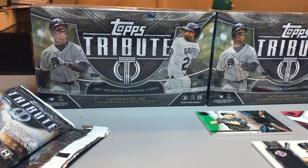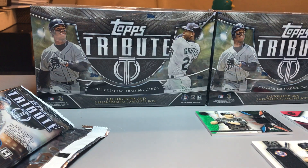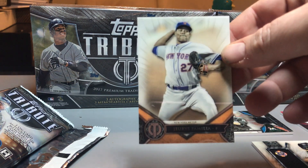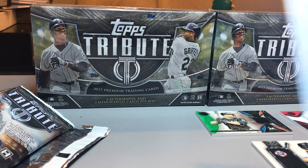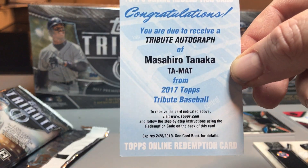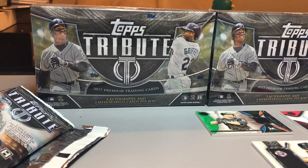Last pack — this looks to be a redemption. Both redemptions in the last case were excellent, can't complain. Roger Maris base, a familiar base, and then a red Tribute autograph — I believe the box's Tribute autograph — of Tanaka. So that's my last hit.